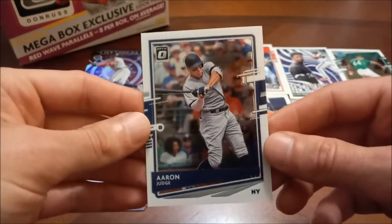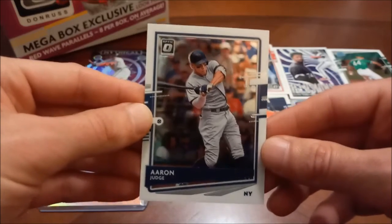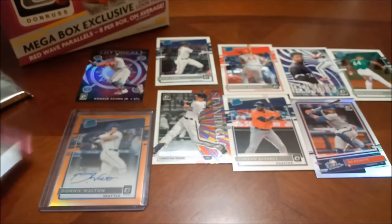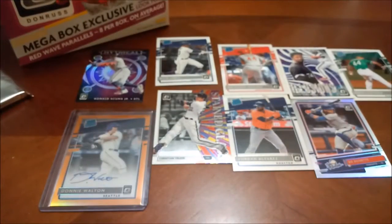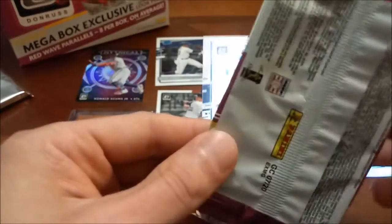Not bad, even though I don't really know much about Donnie Walton. The final one is also a decent one — Aaron Judge base, and you can see my reflection in the optic. Here is our final pack and then we will do our bonus. We also set down Hyunjin Ryu, which I guess is kind of forgettable — so understandable that I forgot.